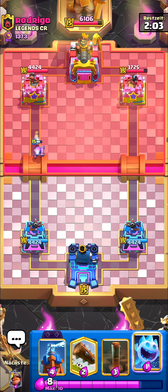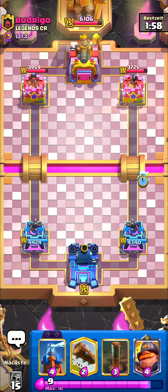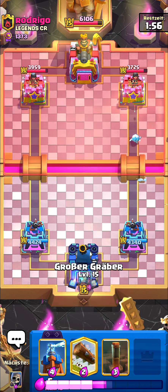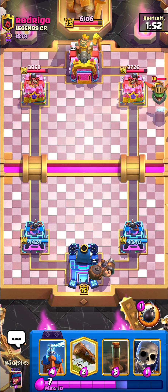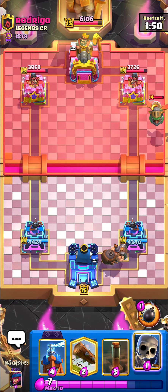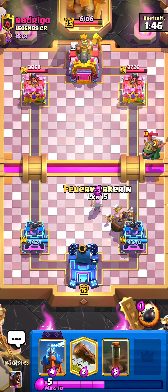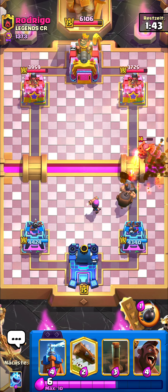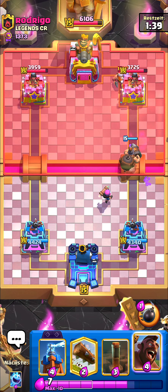Pretty much a difficult matchup to be honest, but I would say it's winnable. He has Evo Zap. I'm just going for my Ice Spirit at the bridge and then I'll go for my Mighty Miner. He went for the Inferno Dragon. He can go Lumberjack Balloon at the bridge. I'm not too sure. I'll just go Skeletons over here and Firecracker to damage down that Inferno Dragon quickly. Then he's going to go for the Lumberjack.